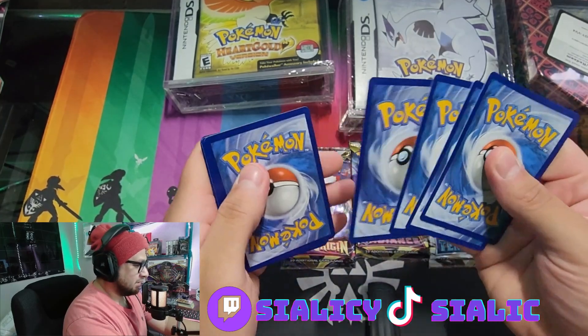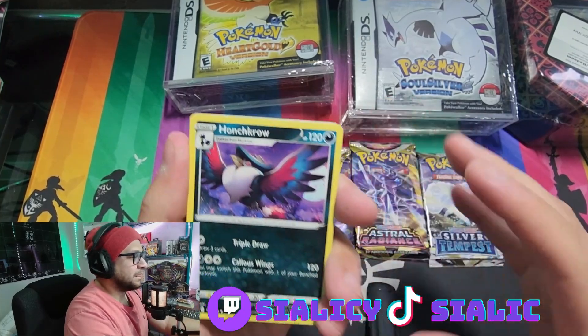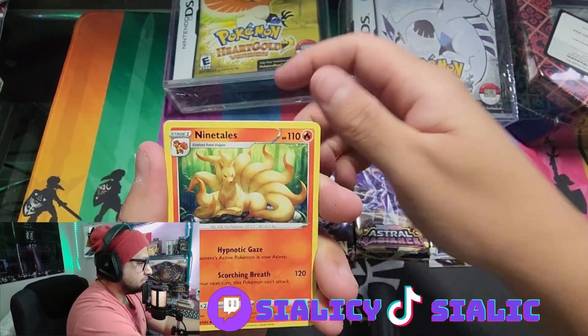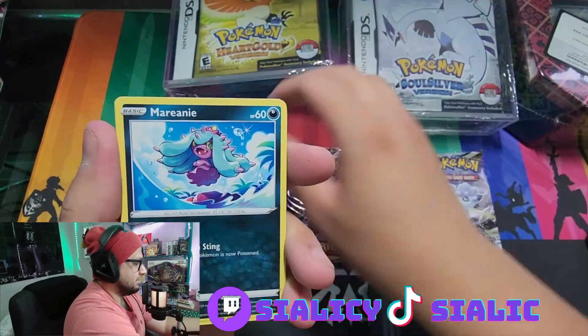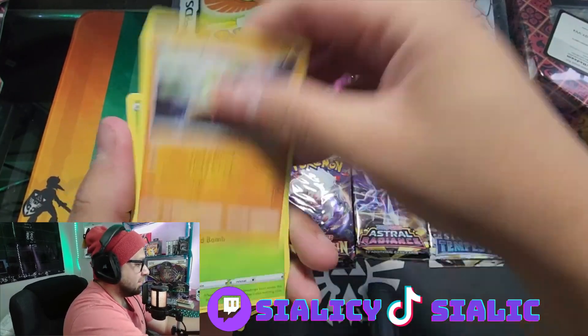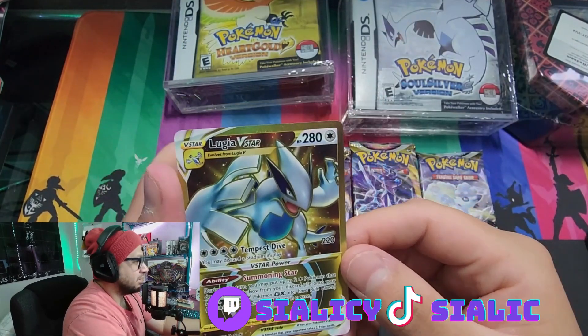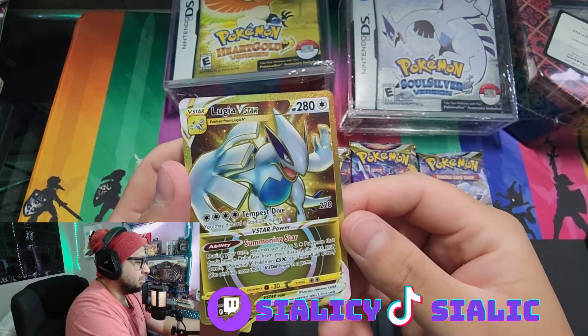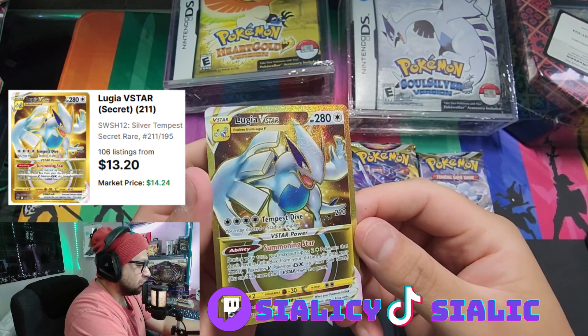Here we go — here's the code card. This is Silver Tempest, four from the back. We got Honchkrow, Ninetales, Leafy Camo Poncho, Marinette, and Baltoy, Sun, Klink, reverse Fennekin.